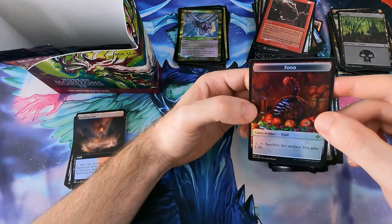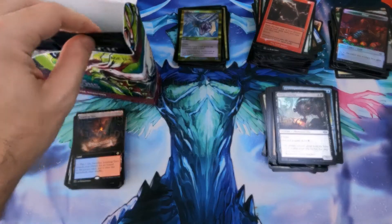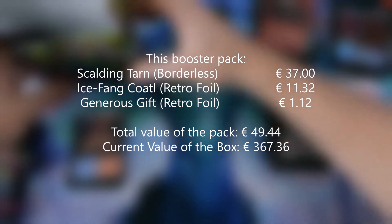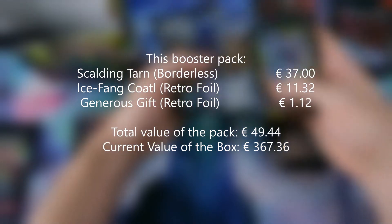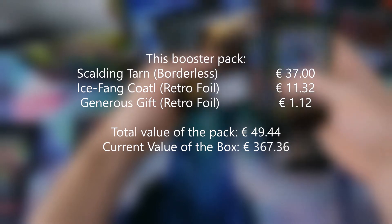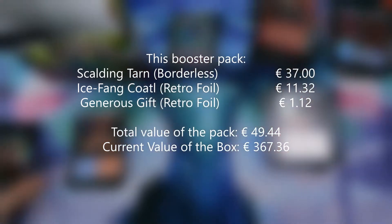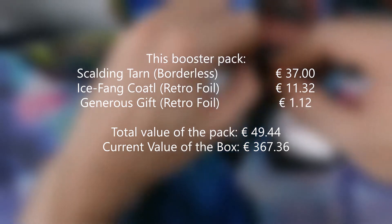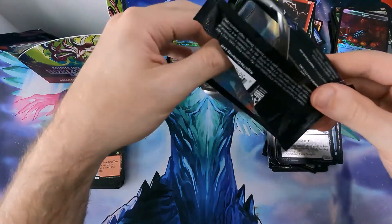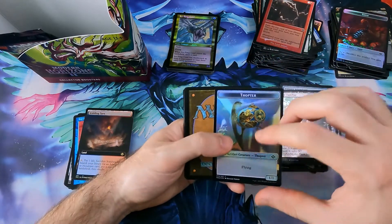Food token, Scorpion token, and Timeless Dragon - nice. The Force of Negation - I mean there were some list cards, but I stand corrected. When I say Modern Horizons I of course mean Modern Horizons 1, even though the 'one' wasn't there at the time. Squirrel token - you still get a fair number of tokens in these. Forest, Timeless Dragon - speak of the devil.